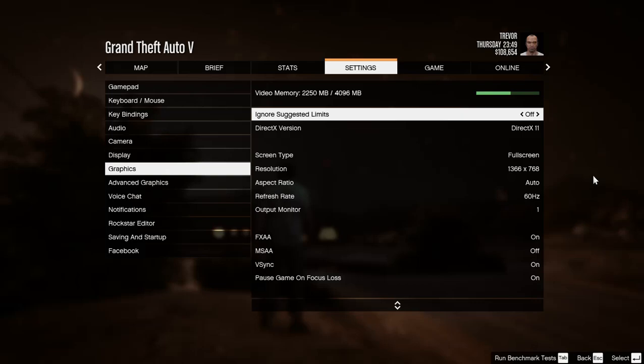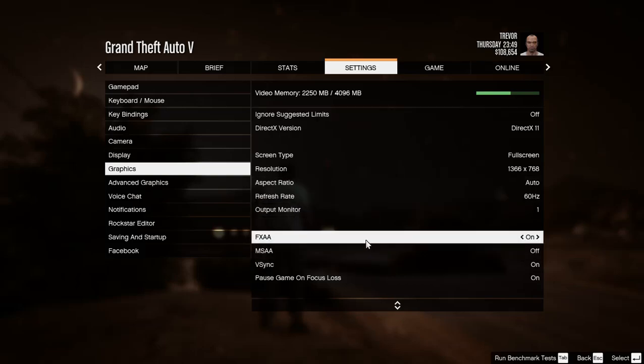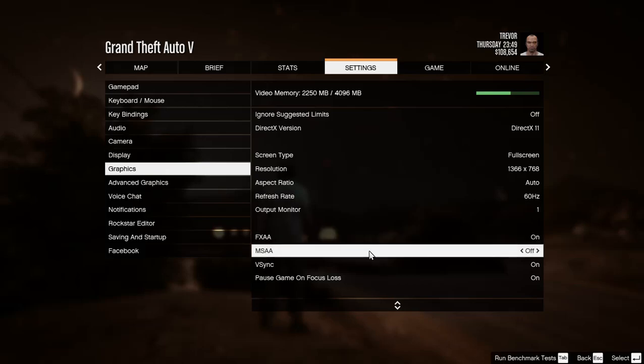I will soon be changing my monitor as well as the processor — from i3, I would like to go to i5 or a Ryzen 5 3500 or 3600; I don't know, you guys give me a suggestion. The refresh rate is 60 Hz because my monitor is only 60 Hz. FXAA is on, MSAA is off, and V-Sync is on.